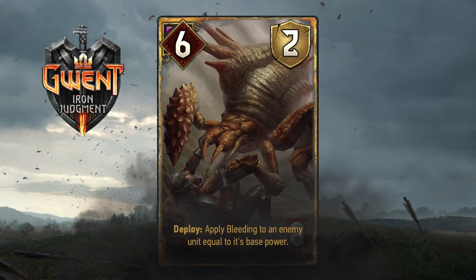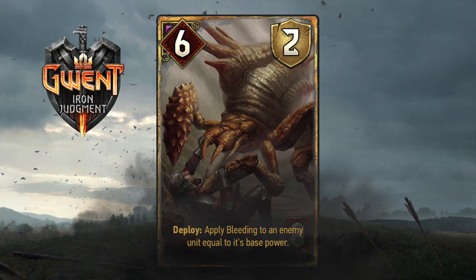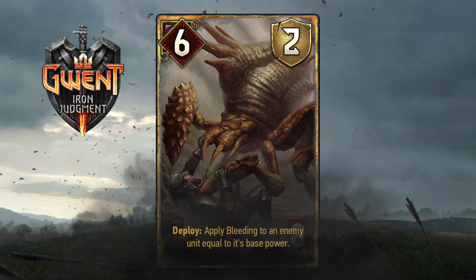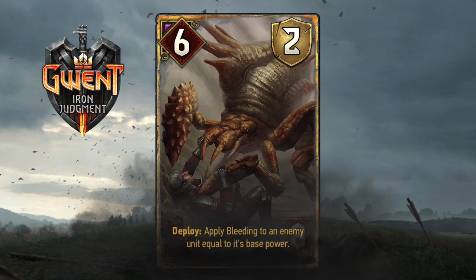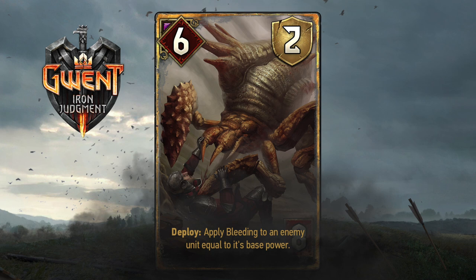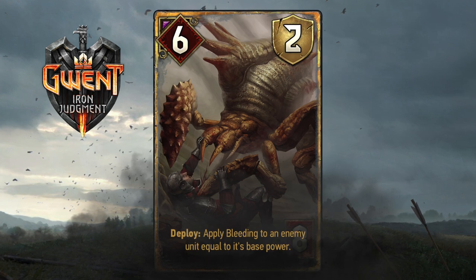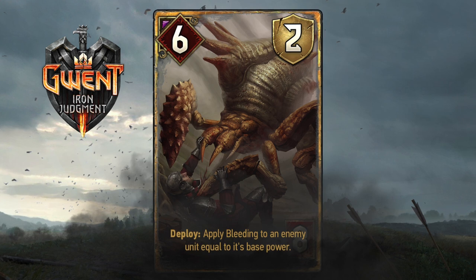What do you think of that — the Armored Crab Spider! Six power for only eight provisions, along with two armor and the ability to apply bleeding to an enemy equal to its base power. This can add up to immense damage if you let it stack up. Realistically, that's gonna come down to probably somewhere around six bleeding if you get it into a longer round, because your opponent won't probably be playing his higher power units at the beginning of the round.